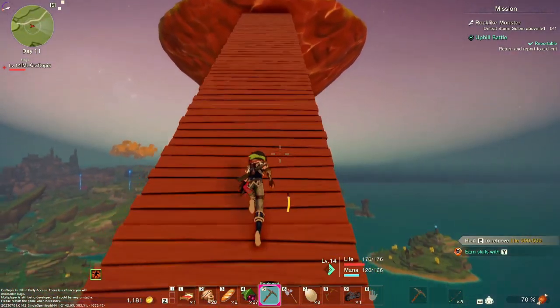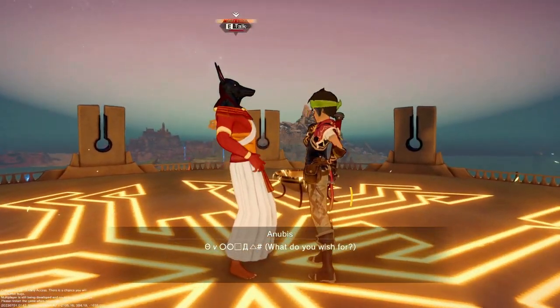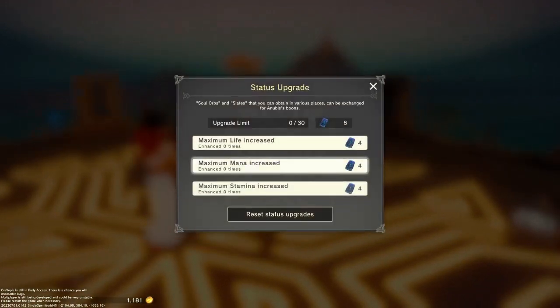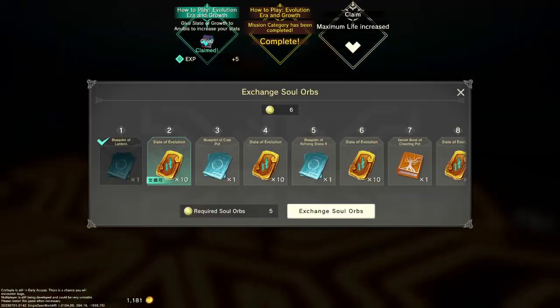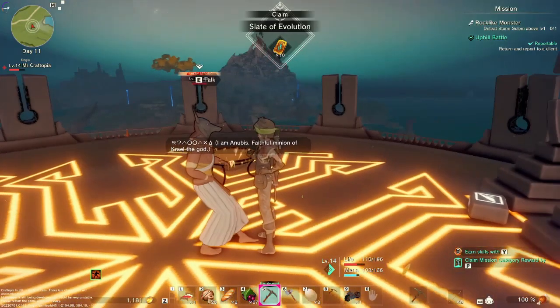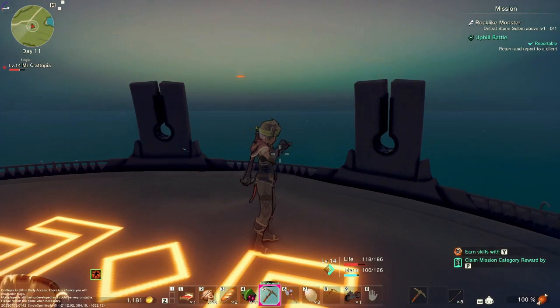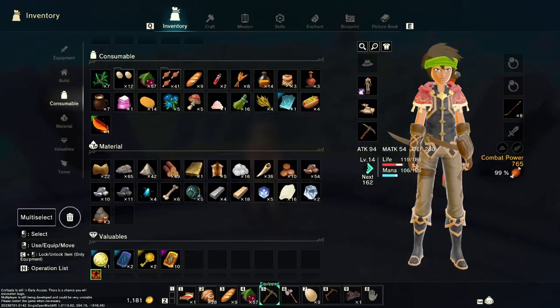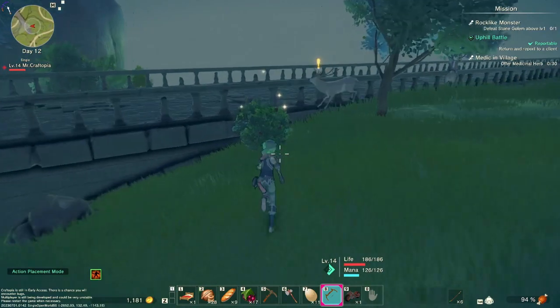Alright, now we're going up to meet God. Last episode I was up here but I couldn't do anything with it, so I didn't think it was important. But now I think I can do something with it. Max life, max stamina, max mana — I'm gonna go with probably life, actually. Now let's also get the soul orbs — sleet of evolution. The sun is going down — I'm surprised I caught that.